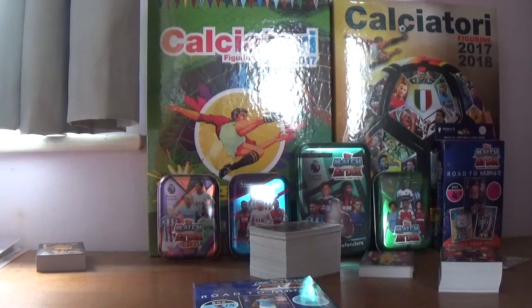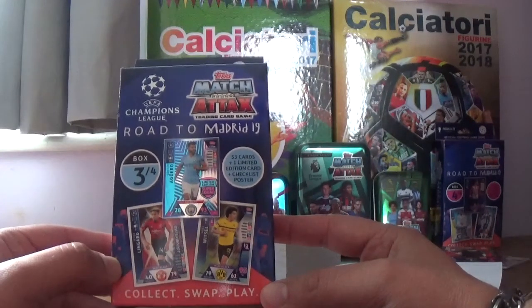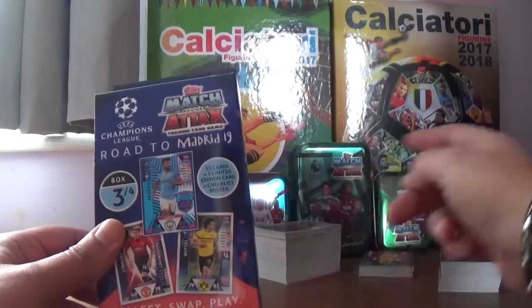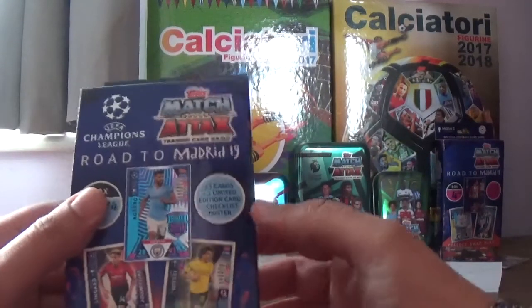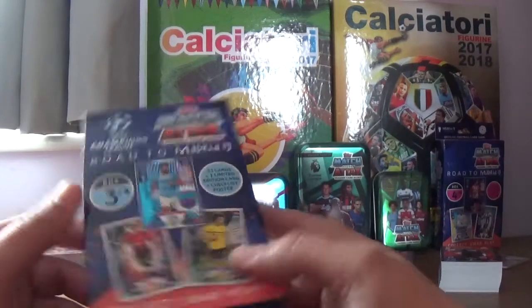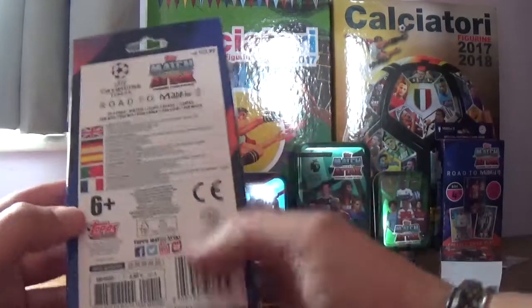Good afternoon everybody, All Things Football back with another video, hope you're all doing really well. Today we've got box three of four for the UEFA Champions League Tops Match Attacks Road to Madrid 2019 update collection. It comes in a nice box and it's got 53 cards plus one limited edition card and the checklist poster. The stars of world football featured on the side include Robert Lewandowski, Gareth Bale, Cristiano Ronaldo, Lionel Messi and Sergio Aguero.